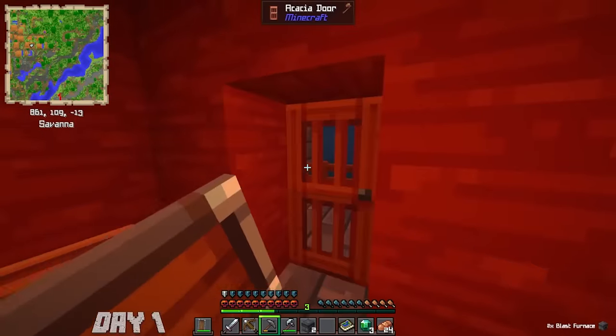I freed up some space and acquired the netherite helmet. Wait — curse of binding speed? Curse of binding doesn't matter; it's a protection 3 netherite helmet. But wait, why is my armor bar so low? I'm wearing almost full iron and a netherite helmet. We're stuck with an unbreaking 3 netherite helmet that doesn't add armor that I need to break somehow.